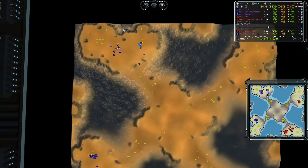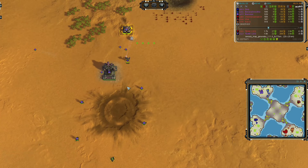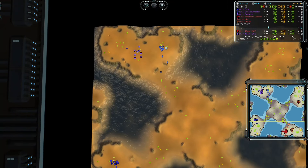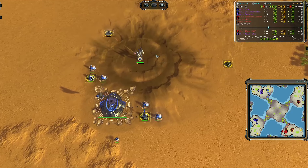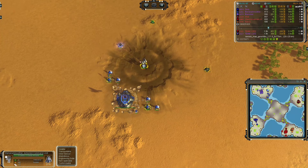To the north of that, in purple - that is what this color is called - going UEF, opening first land, we have Rammel. And to the east of that, in normal blue, going Seraphim, and opening first land, we have Banana Smoothie.